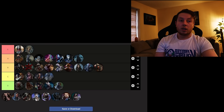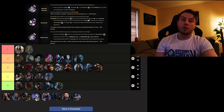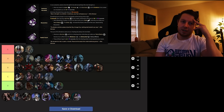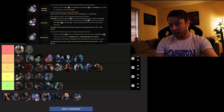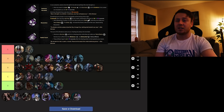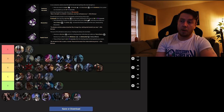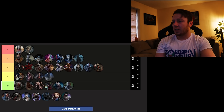Dredge is next, who has Darkness Revealed, Dissolution, and Septic Touch. Dissolution — damaging a survivor and then having them vault a pallet breaks the pallet while they're within your terror radius, but it's only 20 seconds and survivors know you have it, so they won't vault anything because it'll break the pallet. It's so hard to get value out of that perk — it needs reworking. Septic Touch is not a good perk. Darkness Revealed — loot a locker and see survivor auras within 8 meters for 5 seconds, which is very map dependent. Overall the perks are not good — going somewhere down in the lower tiers.